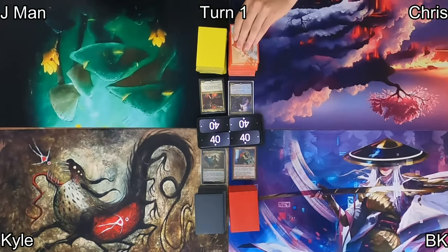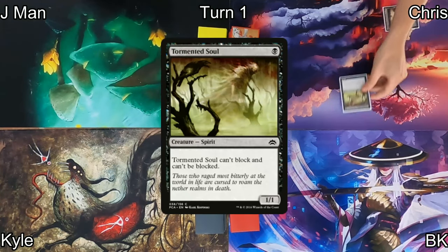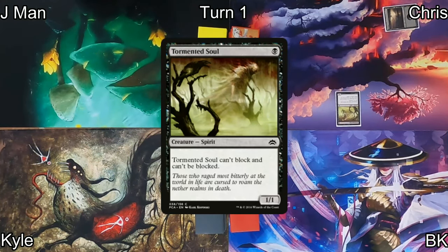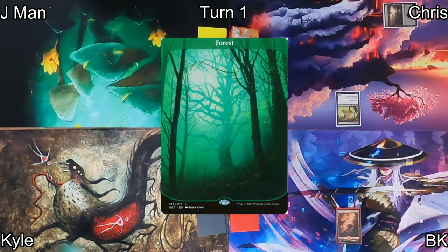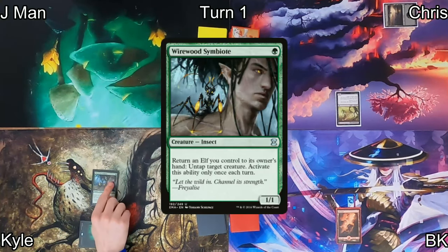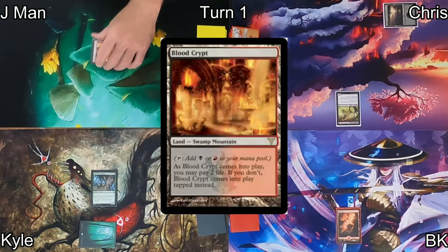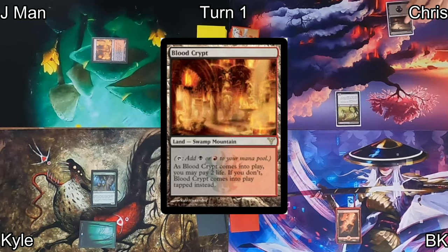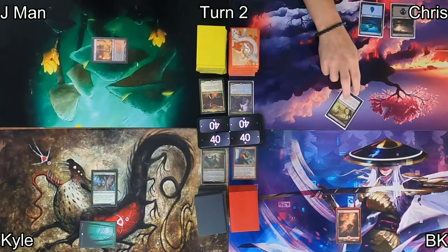Chris won the die roll, so he kicks us off by playing a swamp and a Tormented Soul — a 1/1 unblockable creature that also can't block. On my turn I play a mountain and say go. Kyle drops a forest and Wirewood Symbiote, enabling bouncing and untapping shenanigans. Jayman plays a tapped Blood Crypt. Chris then plays an island and passes.